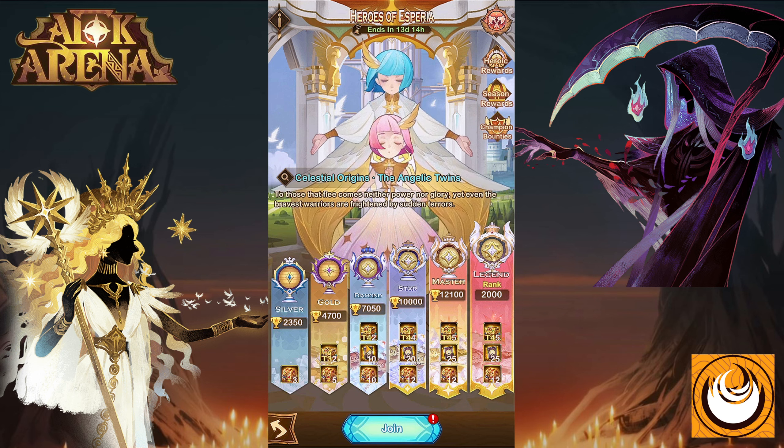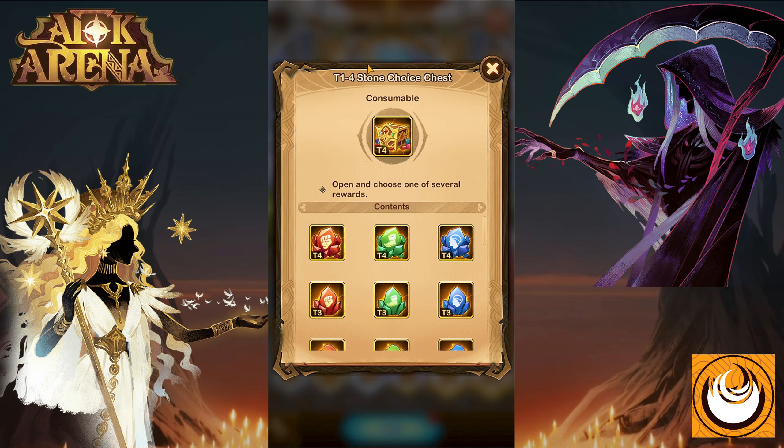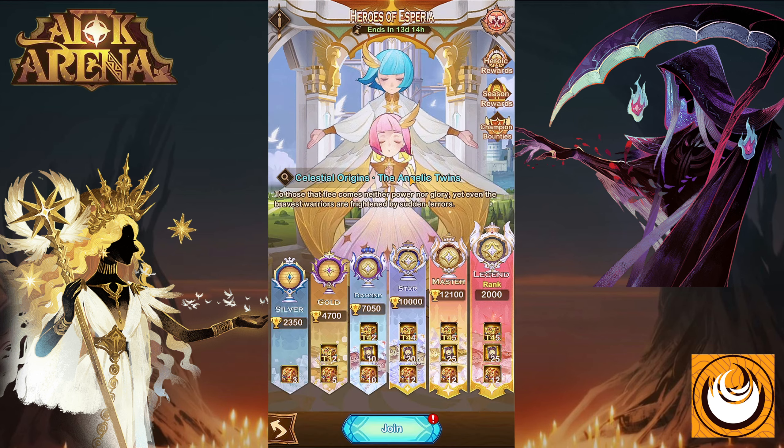In addition, you can also get 10 Time Gazing Tickets and 2 Stone Choice Chests to upgrade your Hero's Gear. You'll need this specific resource called Trophies.